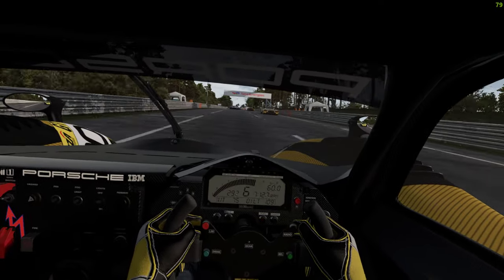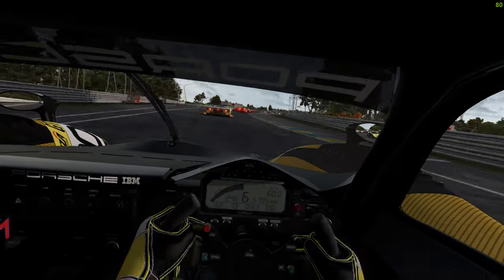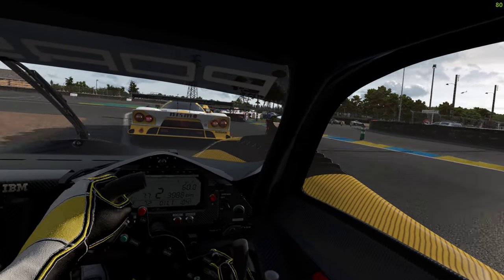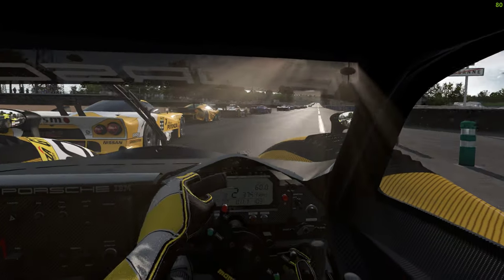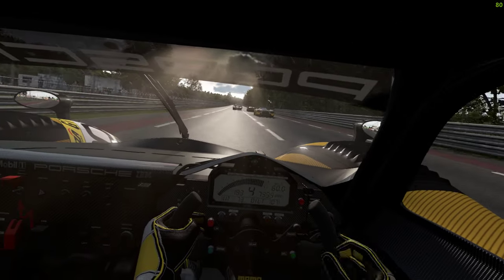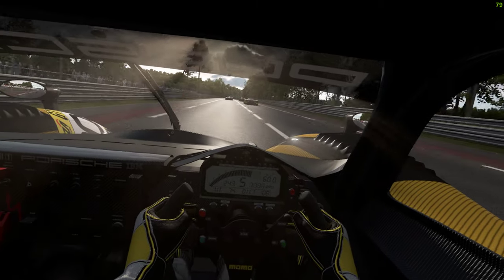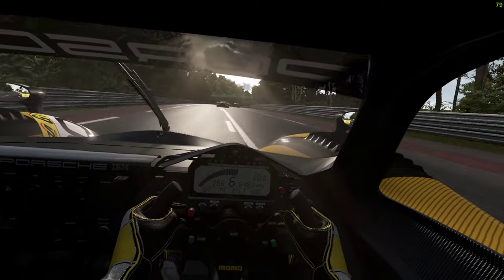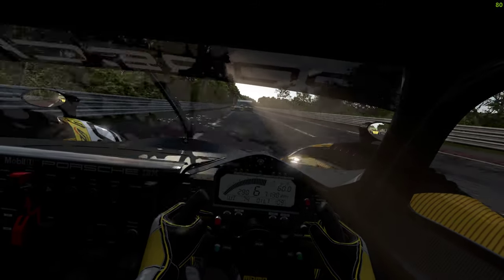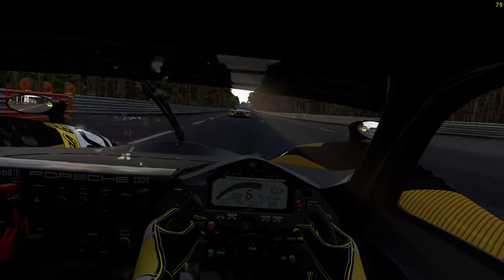Anyway, we're coming into the dusty straights. Slotting in behind the old Nissan, getting up the inside. As the cars are all trying to do overtakes and go side by side, they'll be offline and kick up dust. It's a little subtler — there you go, the Nissan in front is just kicking it up. It's more organic. Cars on the right.